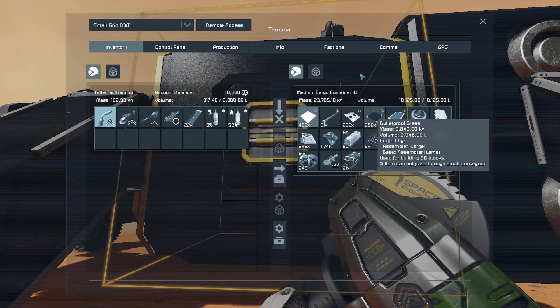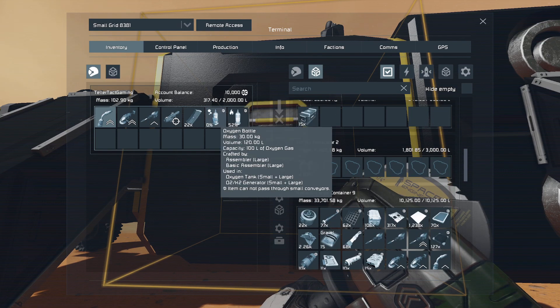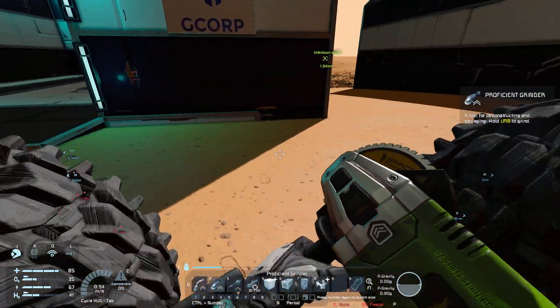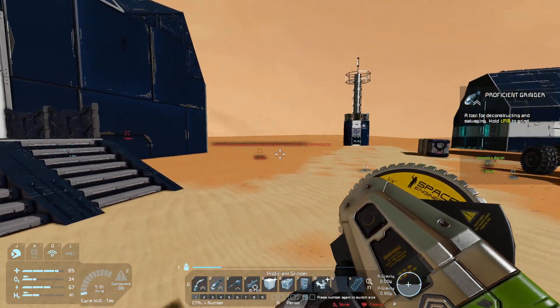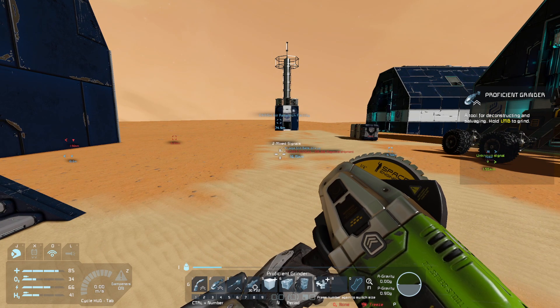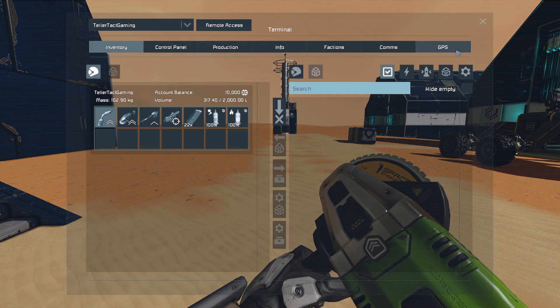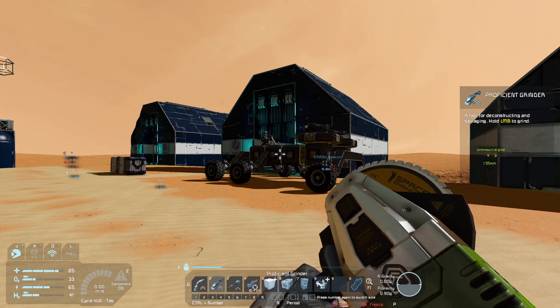Let's see if we can get some more oxygen and stuff. I have the large grid battery pickup, which is basically a place where I can pick up a lot of large grid batteries, which I do need to go and get. I'm wondering what the best way to transport them is going to be.